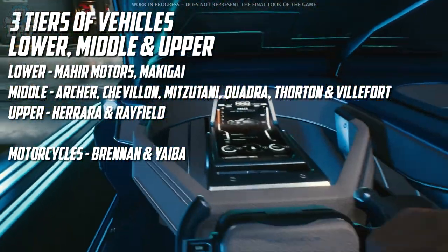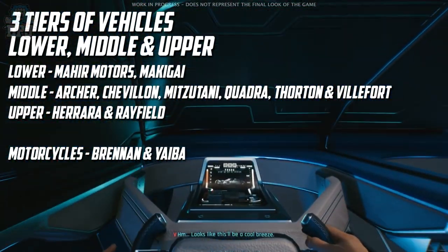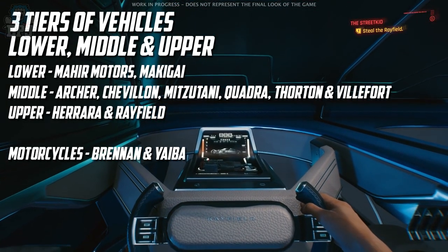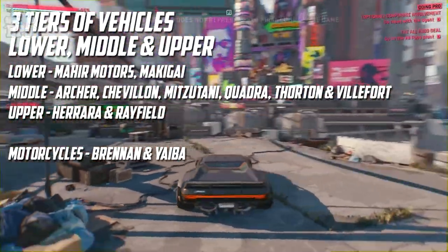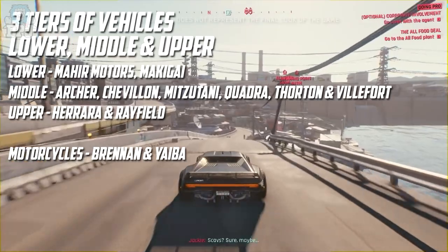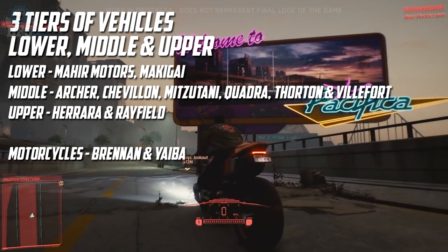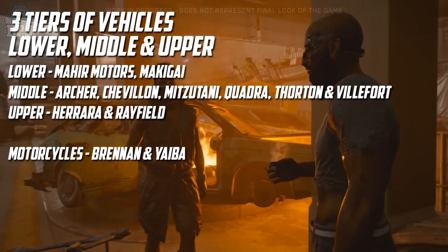Stealing higher-tier branded vehicles will probably require certain skills upgraded within your skill trees, since those vehicles are expected to have decent security. Lower-tier brands are Meijia Motors and Mackie. Middle-tier brands include Archer, Chevrolet, Mizutani, Quadra, Fortin, and Villefort. Upper-tier vehicles include Herrera and Rayfield. There is also a motorcycle brand called Yeba.